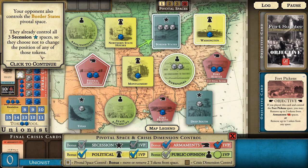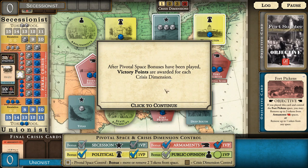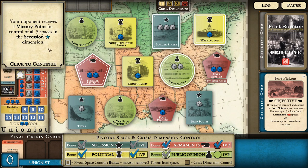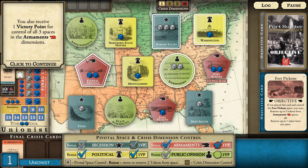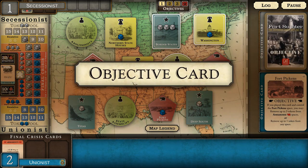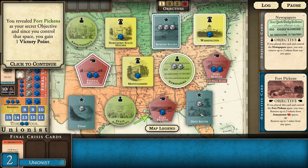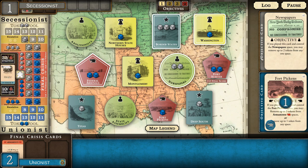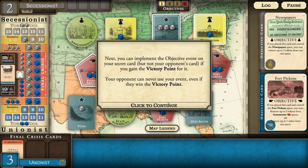The opponent also controls the border states with all three tokens so they choose not to make changes. After pivotal space bonuses, victory points are awarded: the opponent gets one for controlling the secession dimension, but I get two - one for political and one for armaments. After crisis dimensions are scored, the two secret objective cards are revealed. The player who controls either objective space gains one additional victory point. I had Fort Pickens; the opponent had newspapers which they control - so they get a point too, making it three to two.